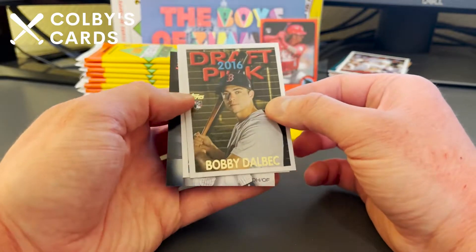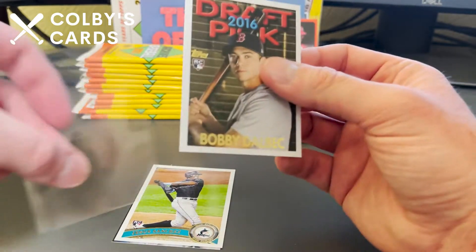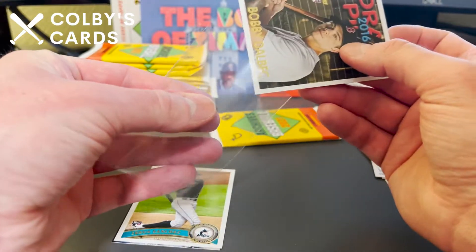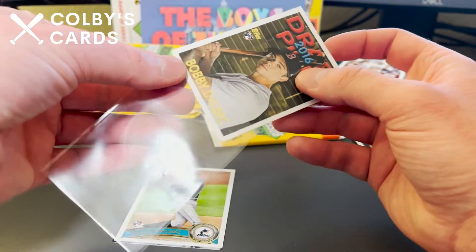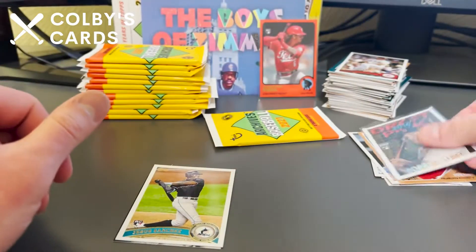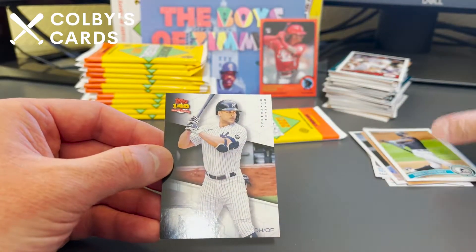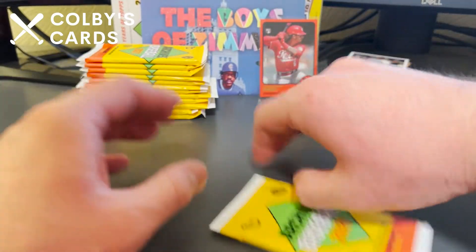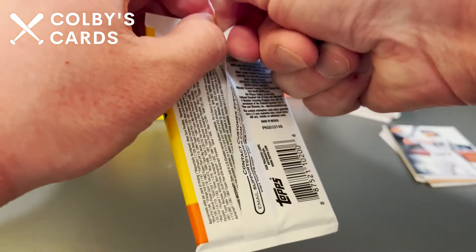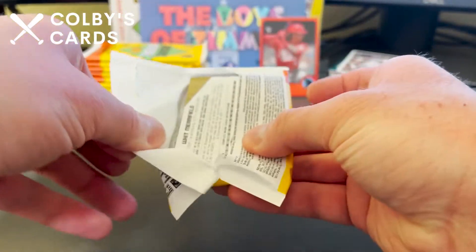A nice Bobby Dalbec rookie card — 2016 draft pick — I'm going to sleeve that one up because it's a nice card. I am a big Red Sox fan. Jesus Sanchez rookie card and a 2091 design of Giancarlo Stanton. Fun fact: Giancarlo Stanton's cards used to read Mike Stanton when he first came up to the big leagues.